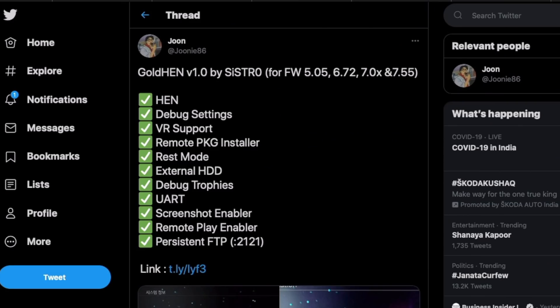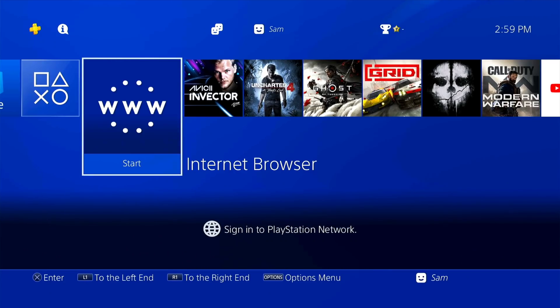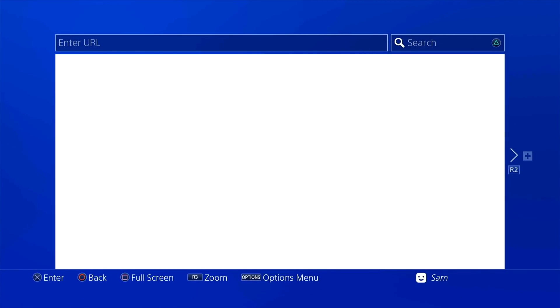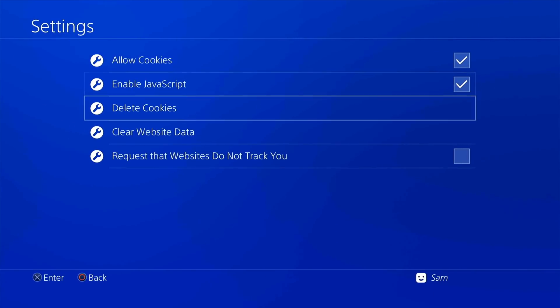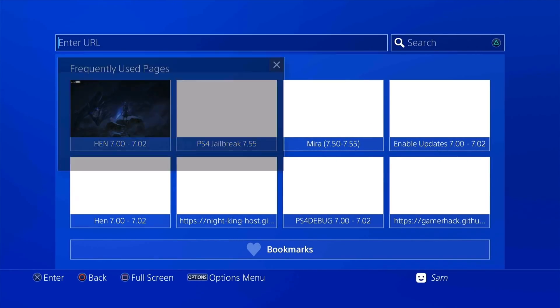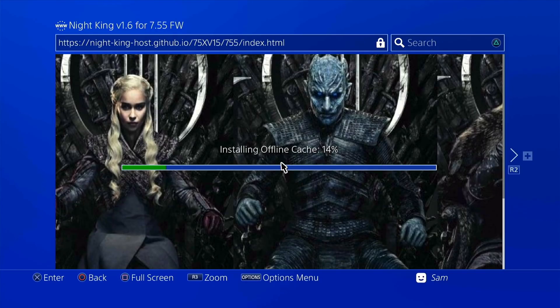Let's put this in action and check it out on the PS4. So here we are — I'm on the PS4 right now and I'm going to go ahead and try GoldHEN. Before you try an exploit, just delete your cookies and clear website data and then load it up. I'm running Night King's host here, letting it offline cache, then I'll run GoldHEN and see how it goes.